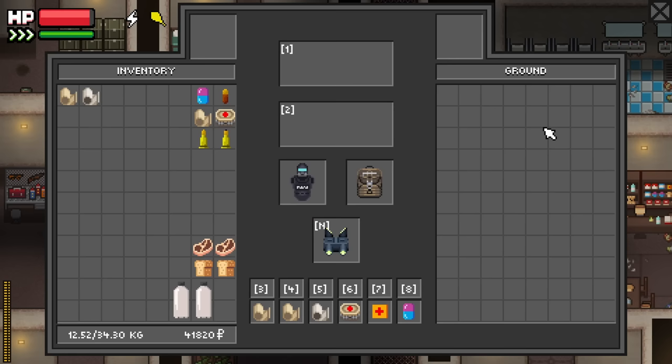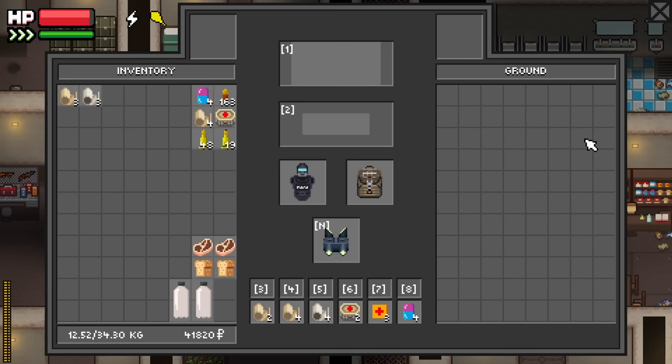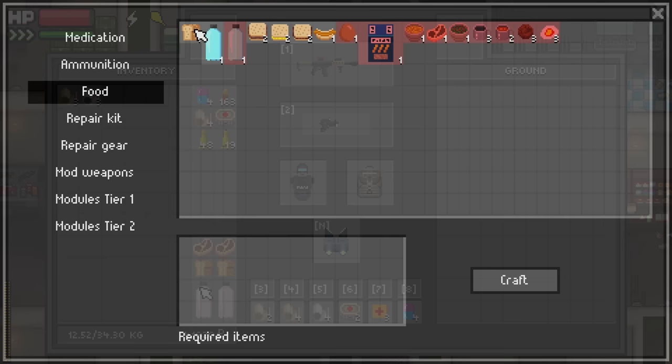There are some basic crafting recipes for food and water as well to keep your character fed and hydrated. Click on the item you want to craft and it'll show you the requisite materials in the window below. The sandwiches require bread and meat, for example, and you can distill 2 dirty waters down to 1 clean water if you want.